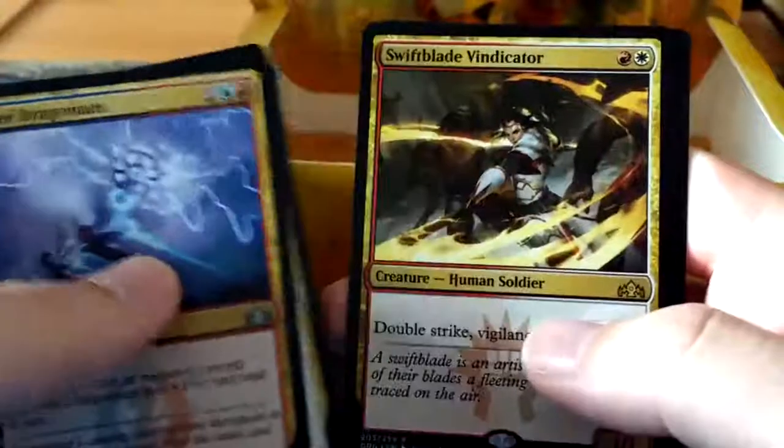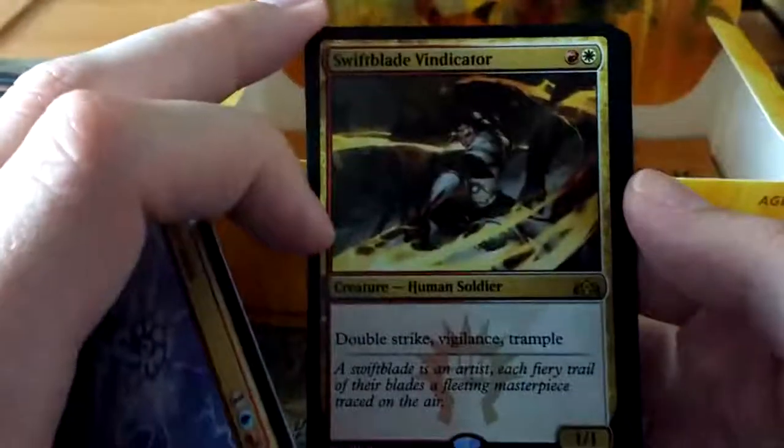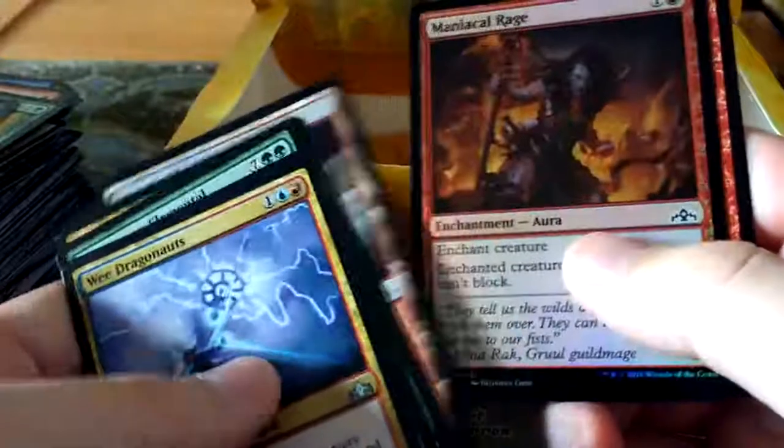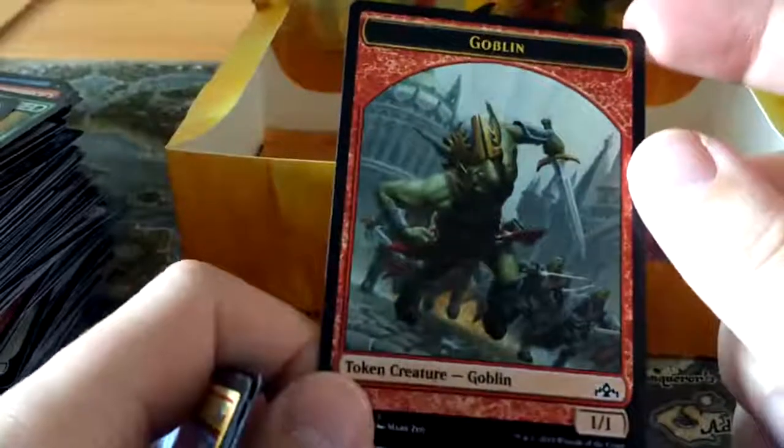Arboretum Elemental, and a rare in the form of Swiftblade Vindicator - one red, one white, a 1-1 with double strike, vigilance, and trample, because it needs all the keywords. And another foil - Maniacal Rage. That Goblin token looks really good actually - I'm a fan of that Goblin token. As we move into the final five packs by the looks of the box, the tower of cards is going over me.